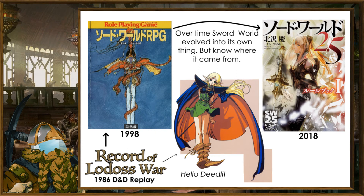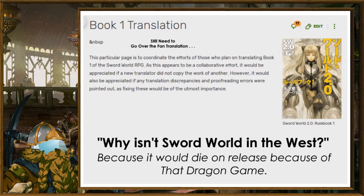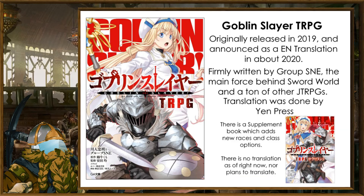Sword World is Japan's answer to D&D, being born from a 1998 D&D campaign and Japan's crippling addiction to D6s. While we've never seen an official release of it — the fan translation notwithstanding — in 2022 we saw the release of the Goblin Slayer TRPG, which is a simplified version of Sword World using Goblin Slayer as a setting baseline. It's good.